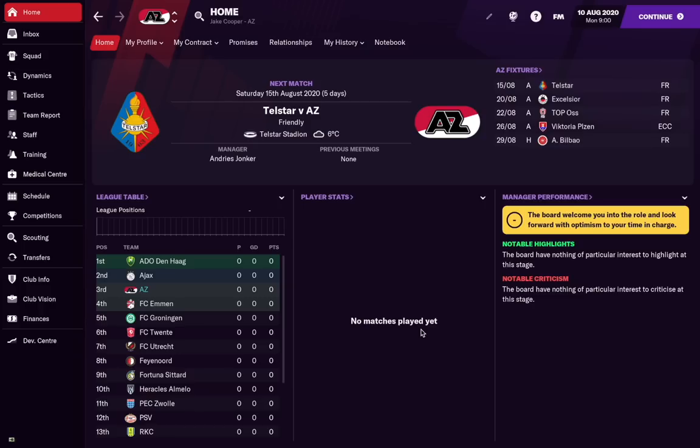Hello everybody, Jake here for FM Scout. In today's video I'm going to be showing you an elite level left winger, or right winger, or striker — wherever you want to play him. We're using him as a left winger that you can sign for only £1.5 million or less. He's a wonderkid who starts off at the age of 16. I'm surprised no one's talking about him as much as they should be. Even if he doesn't reach the higher end of his potential, I think he'll still end up bringing that money back tenfold and provide real value for your team.